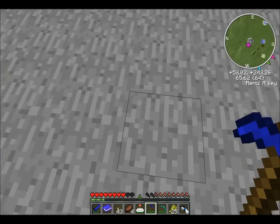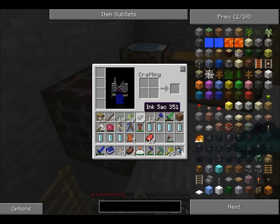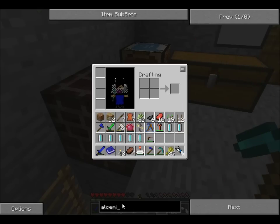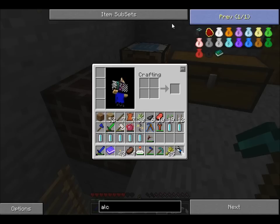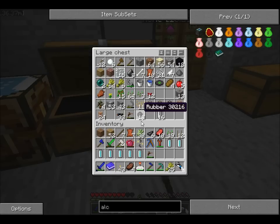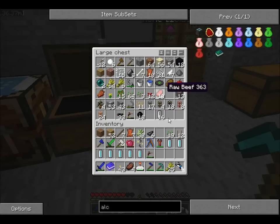Pretty soon I'm going to have to expand my house, but for now we're good. What was the recipe for an alchemical chest? Diamond, stone, iron, and a bunch of covalence dust on top. Let me toss all of these away.